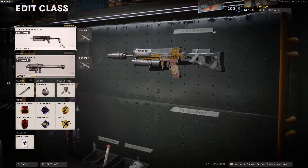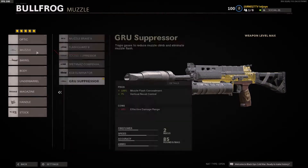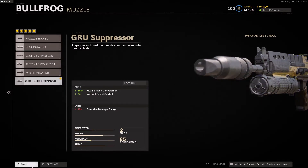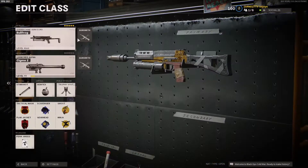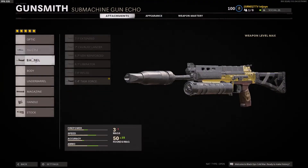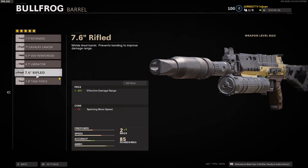Here's the class setup. I run the Groove Suppressor — you can take this on or off, it just depends on what you're feeling, but I like it more suppressed. You're going to see lots of Nuketown clips; I like to run in their spawns and I don't want to be on the map, that's also why I have Ninja. This attachment boosts your damage range, so it gives you more damage — you don't have to worry about anything.